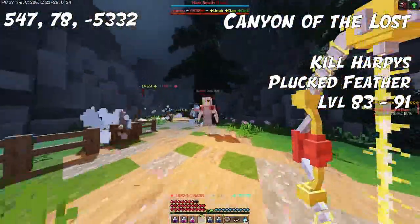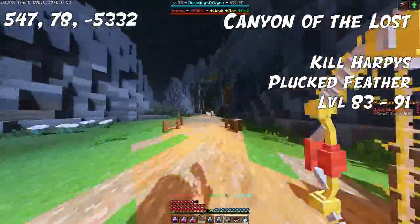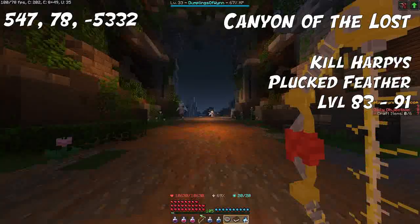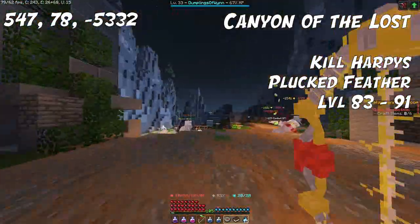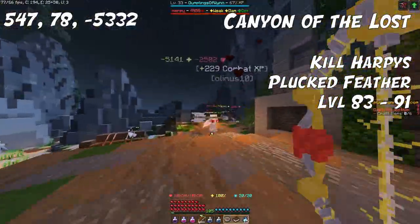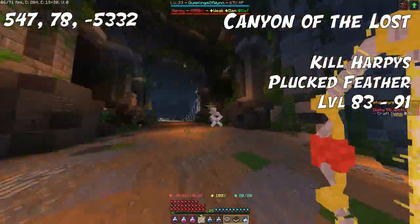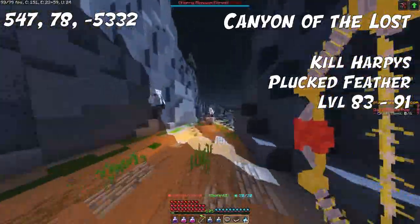For the next ingredient, we're going to head over to the Canyon of the Lost, where you can kill Harpies that spawn around the Theseed area. They drop Plucked Feathers, which you can use from level 83 up to 91. You can also use the previous ingredient, Royal Bugblood, up to level 91 if you prefer.